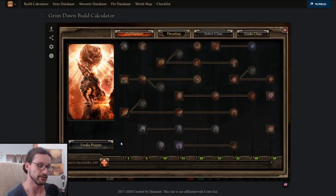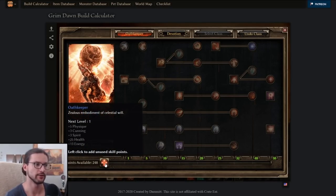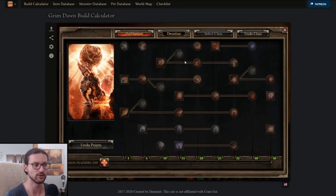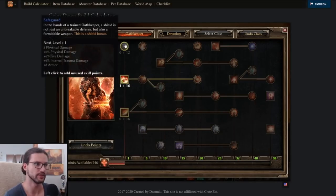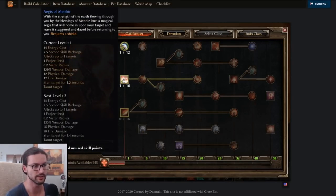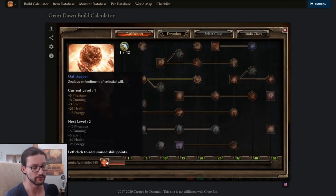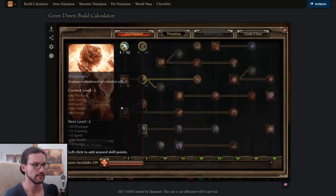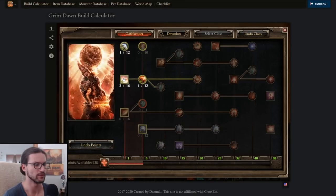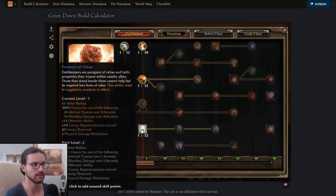For skill point allocation, what you want to do is put one point into Aegis of Minhir per level and one point down into the Oathkeeper mastery per level, with a third point going either into the mastery or into another skill. At level one: one point into the mastery, one point into Aegis, one point into Safeguard. Safeguard enhances your default attacks, which you'll use whenever your Aegis is on cooldown. At level five you also get Avenging Shield. By level six or seven, you want Smite and Presence of Virtue as one-pointers — Presence of Virtue for energy regen, offensive ability, and chance for bleeding and internal trauma damage, and Smite because it's a weapon pool skill that procs from default attacks. They recently increased the chance from 8% up to 12% at level one, so they're better for leveling than before. Smite also hits three targets, giving you some additional AoE.